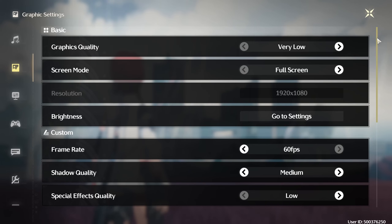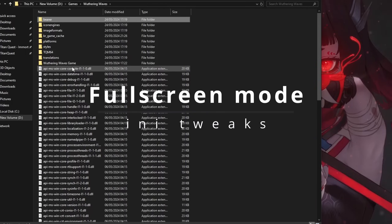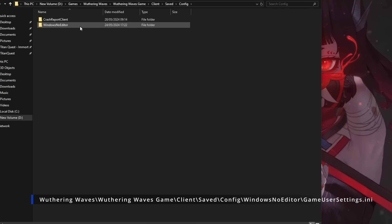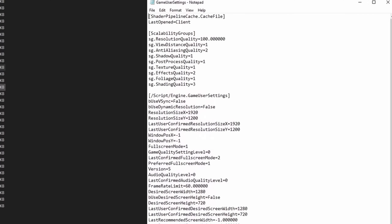So aside from dropping all the settings to low, what can be done to further boost framerate? By default, Wuthering Waves' fullscreen mode is actually borderless fullscreen. But by changing the parameter, you can get it to run in exclusive fullscreen mode.